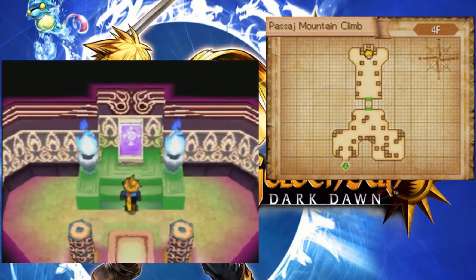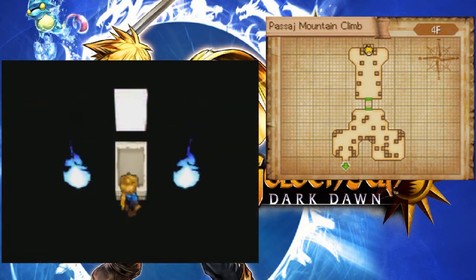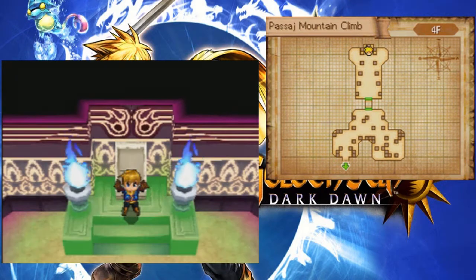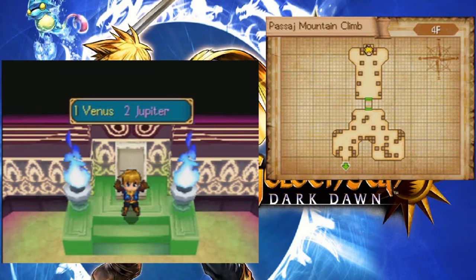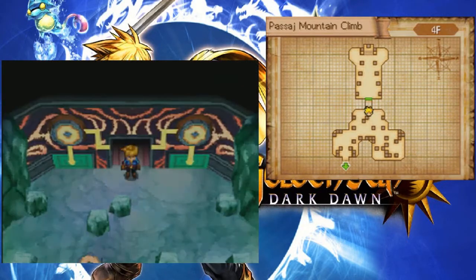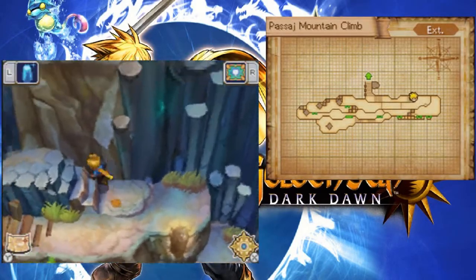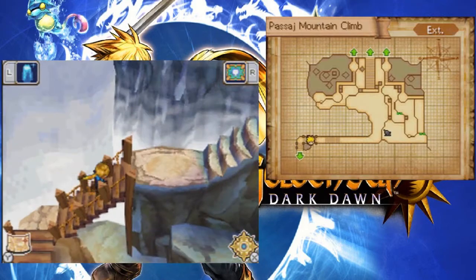And in here - another summon tablet! This is our third one. I am Feast. Now we can summon Flora. We need the following Djinn on standby: one Venus and two Jupiter. So this is our first summon that requires three Djinn on standby - the other two only needed two. Any summons that require lots of Djinn will be more powerful.